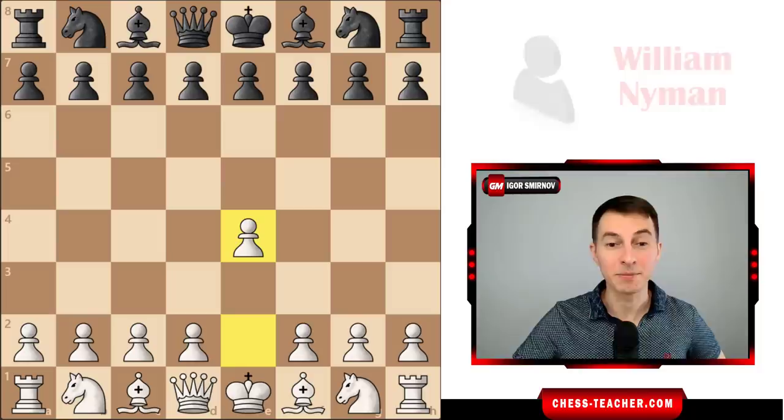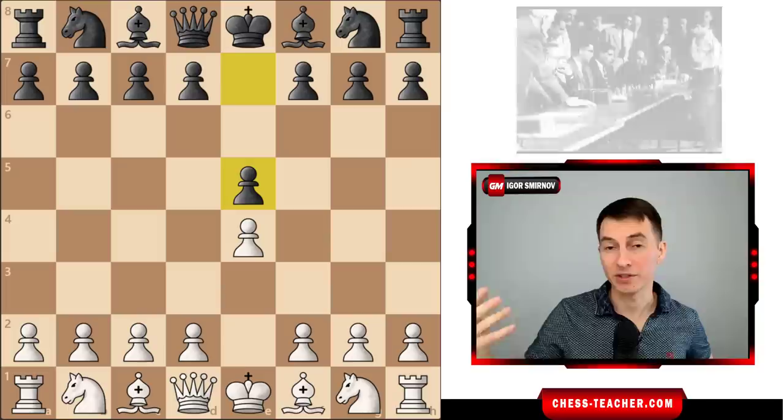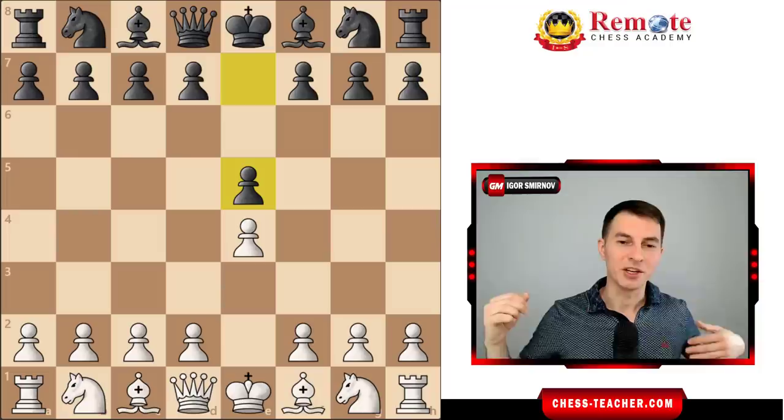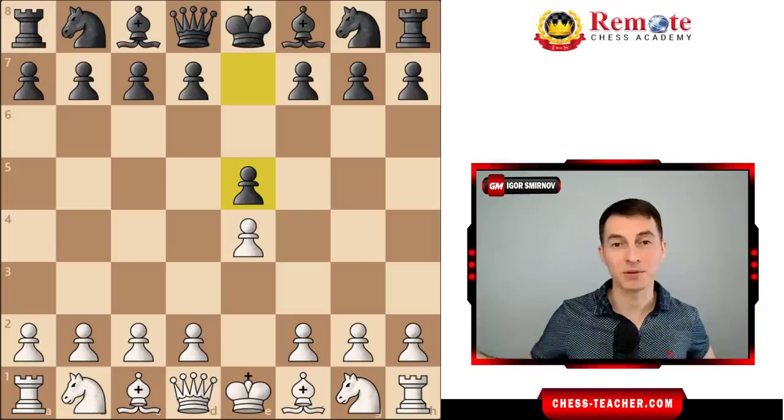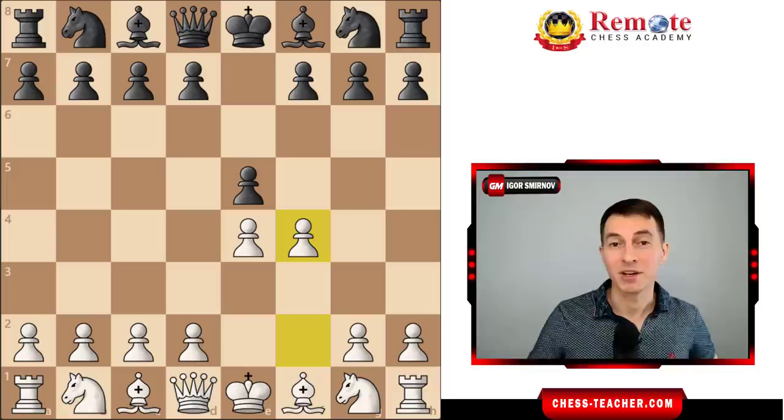Fischer was playing white against Neiman playing black. What I love about this game is that it's actually from a simul that Fischer played on 50 boards, so his opponent is an amateur player. It's kind of like you can ask Fischer which opening he thinks is best against an amateur — and he says play the King's Gambit. So here he starts off with the King's Gambit, an extremely aggressive opening.